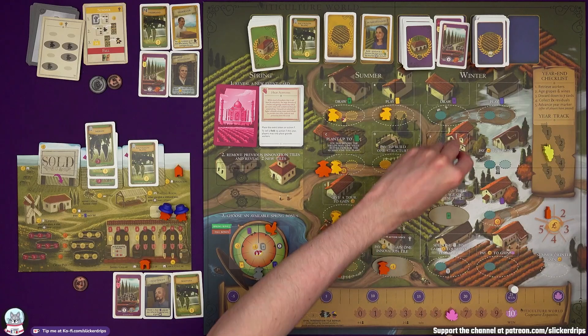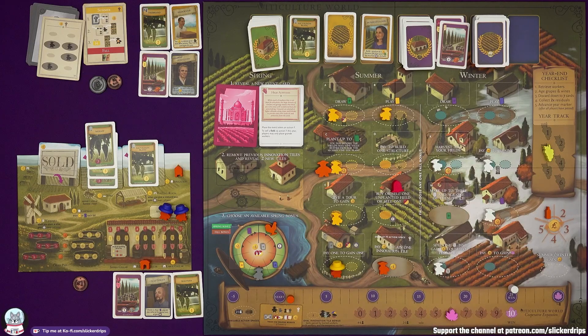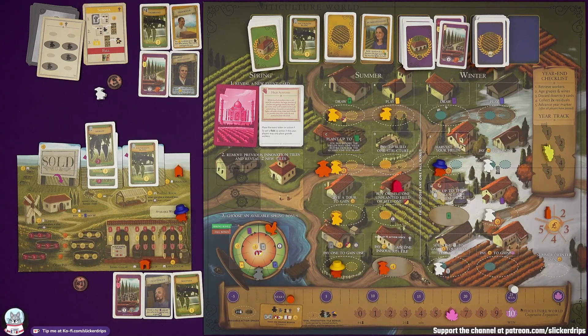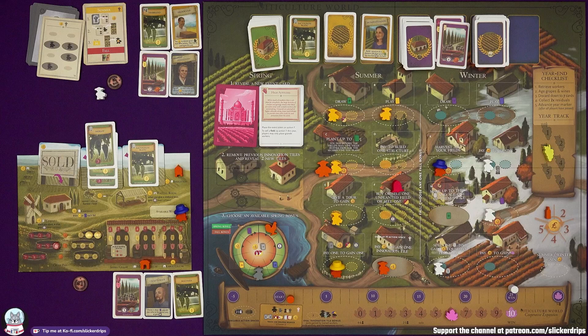Burrutino gets three lira and blocks off probably everything I want — harvest your fields, pay to train, fill an order, and sell a wine. I need them to get out of harvest all your fields and I've got no grande worker, so they're going to have to pay a lot of their money to bring that worker back. Harvest all your fields gives me a six red and a three white.